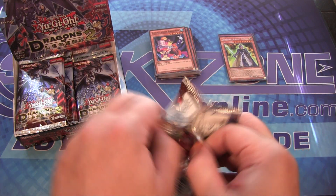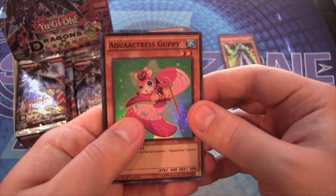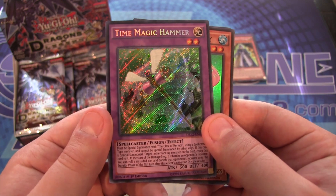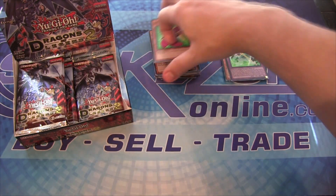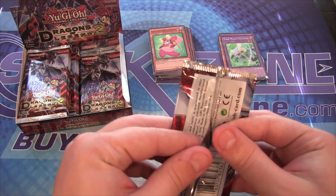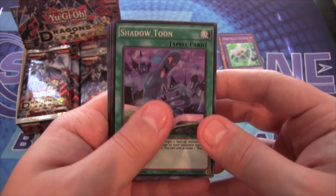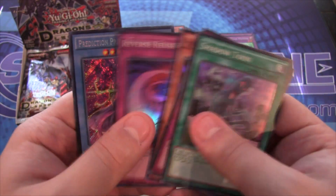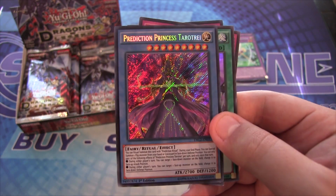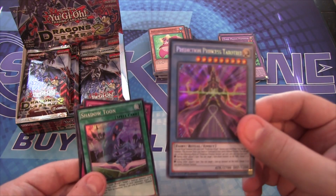I'd like another Critias too if possible. I don't know how short-printed they are — from what I've seen a lot of people have had pretty good luck getting those. We have a Time Magic Hammer — another one of the Hermos fusions. I'm still happy they made those. Red-Eye Spirit again — that's good. And then we have a Prediction Princess Tarotray, which is a really cool card. A lot of people don't really look at the Prediction Princesses.